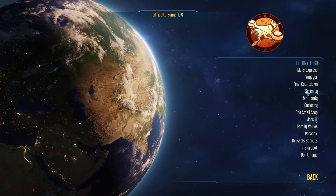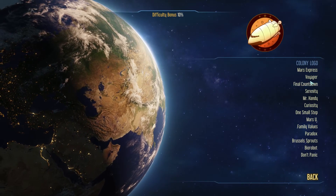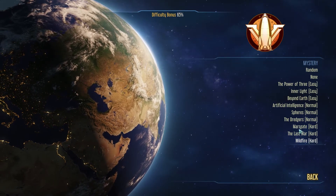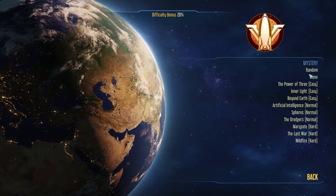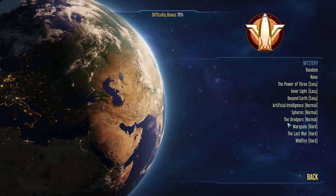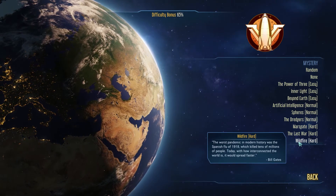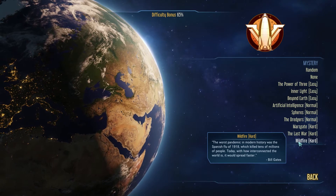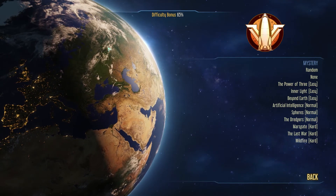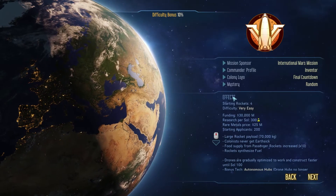Then we get to pick our colony logo — we'll go with 'The Final Countdown' because that's one of my favorite songs. Then we get to pick a mystery, which is essentially the story for your colony. We're going to go random. The wildfire mystery mentions the worst pandemic in modern history was Spanish flu — I wonder if it involves a disease hitting Earth or maybe your colony. We'll go random and see what we get.